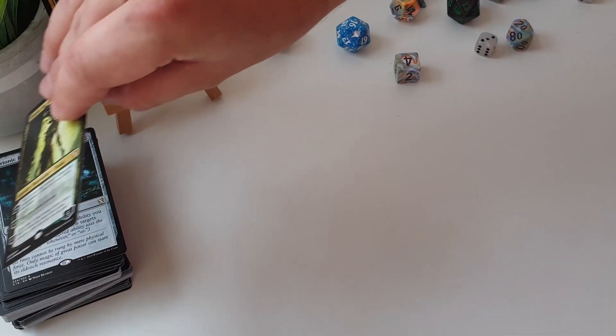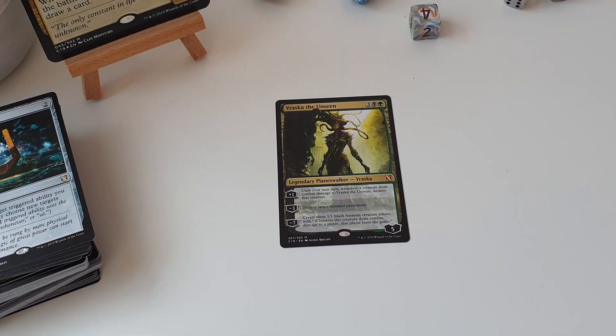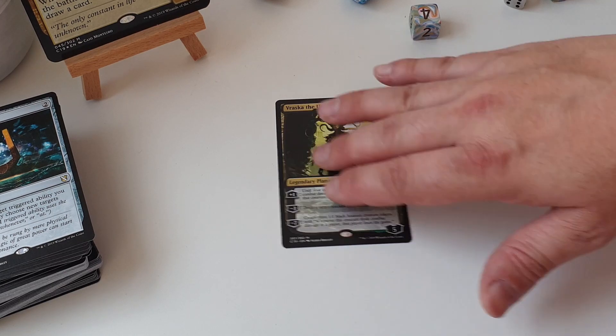Each deck is including a reprint of a Planeswalker, and in this one we've got Vraska the Unseen. I absolutely love this version of Vraska — this is one of the first Planeswalkers that I really really enjoyed! Creating 1/1 black assassin tokens where that player loses the game if they get hit — absolutely loving it! I think this is the third time it's been reprinted, not too expensive and an awful lot of fun!